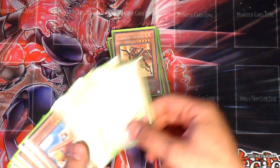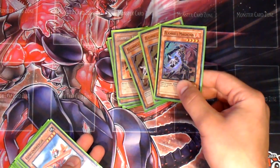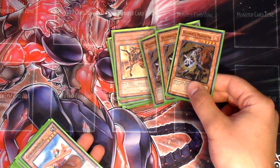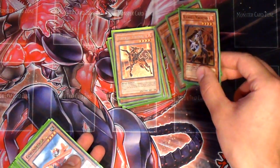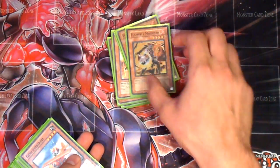3 Flamvell Fire Dog with 3 Flamvell Magician. If your attack goes through, you can destroy their monster, get Flamvell Magician in Main Phase 2, synchro for a Stardust Dragon, get the Assault Mode activated and just kind of go off on him. Or you can synchro for something else or exceed.